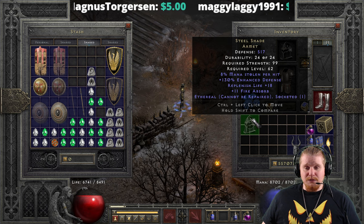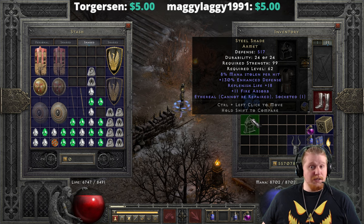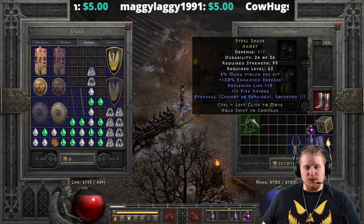Speaking of defense bonus, the Ethereal version has 517 defense, which is pretty sexy, and only 99 strength requirement.